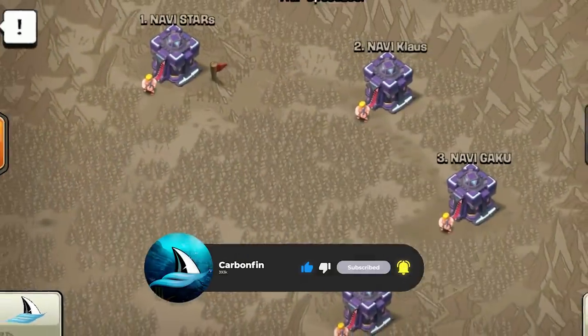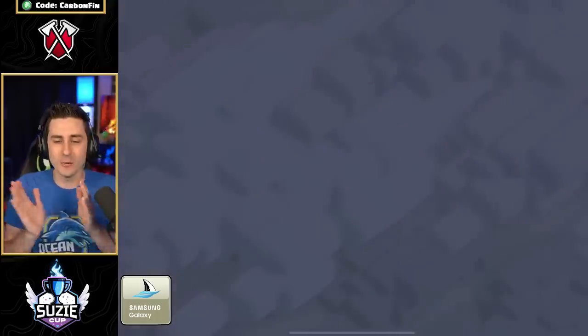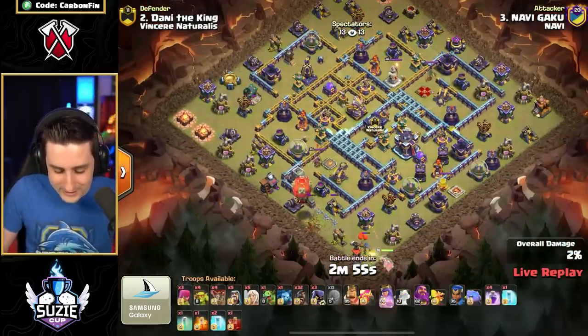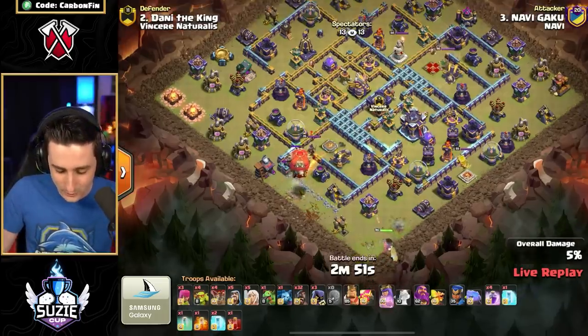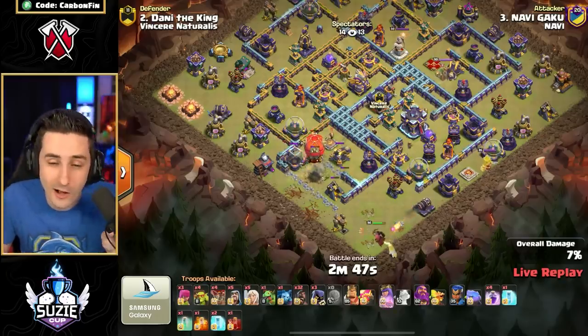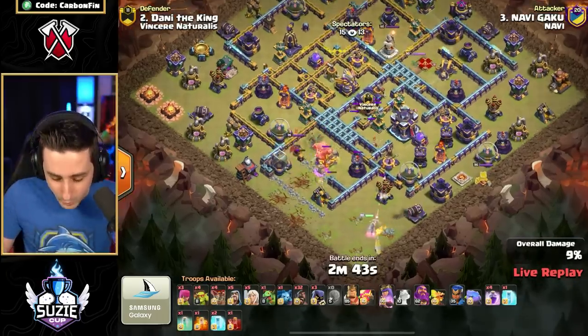Let's jump into Gaku's Mass Hog Attack to start us off. With the very first attack, Gaku is underway. Let's see what Gaku is bringing — the upgraded Stone Slammer. Here we go. That Stone Slammer, and he's coming up with the Hog Riders. He shot the Super Hogs. I'm very interested to see what these pro players can do.